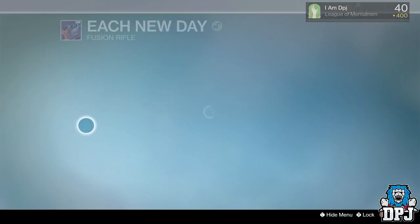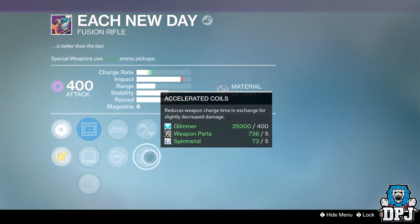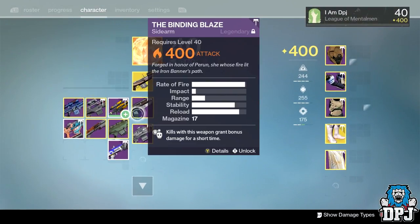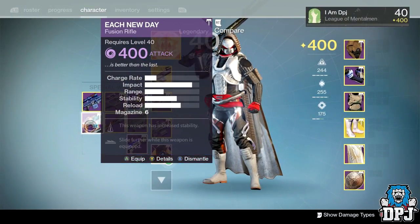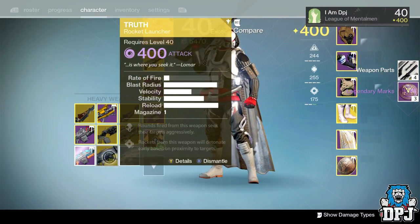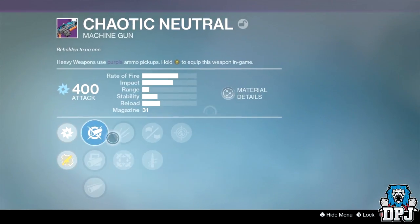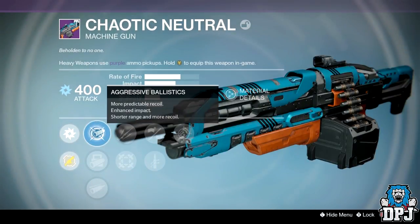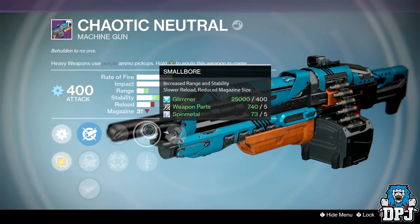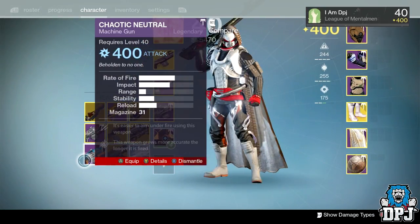On Each New Day we've got Knee Pads, Replenish, Accelerate Coils, Braced, and Counterbalance — garbage. We got a Truth rocket launcher as well, which I've had a million times. The Chaotic Neutral has Smart Drift, Fuel Choke, Aggressive Ballistics, Unflinching or Hipfire, Quickdraw or Small Ball, and Persistence. Pretty bad. Don't really need heavies to be honest.